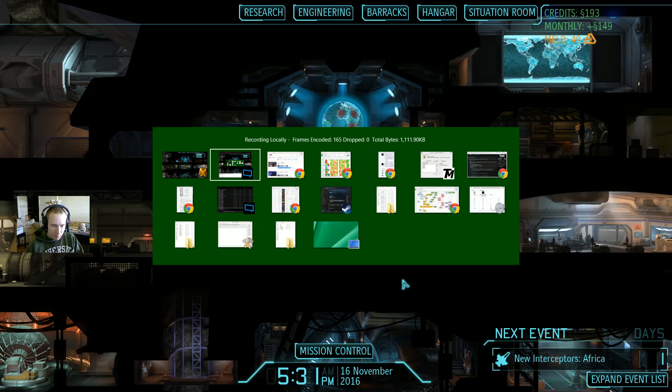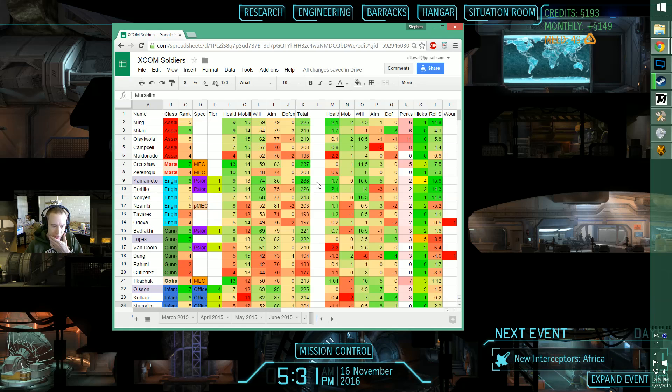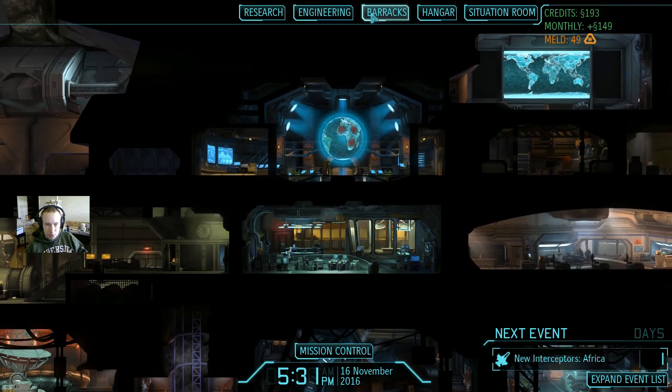Hey guys, welcome - it's covert extract time. These ones are usually a little bit quicker than others. I want to make sure I did them right, and it's nice that you're getting the pre-mission and post-mission in the same episode. The things you care about are exalt overwatching against you, suppression, and a mech who could run the overwatch - both would be good.